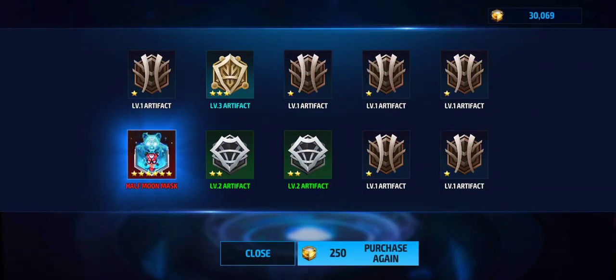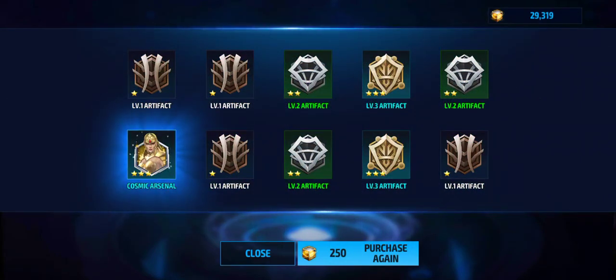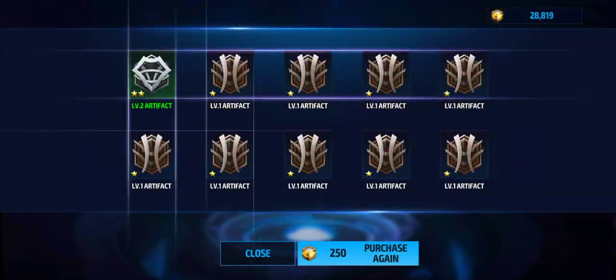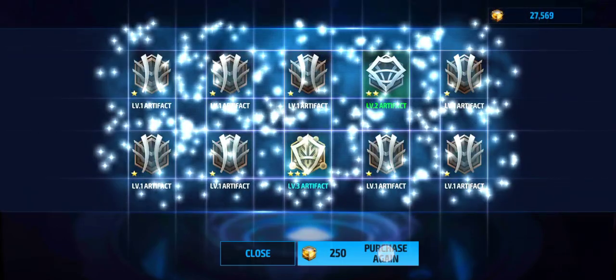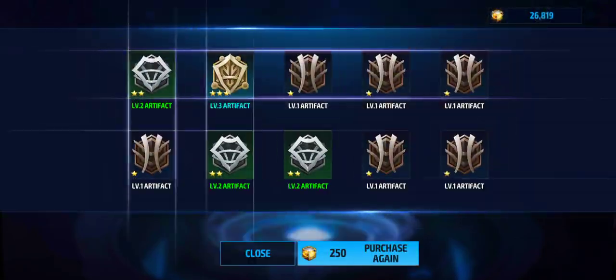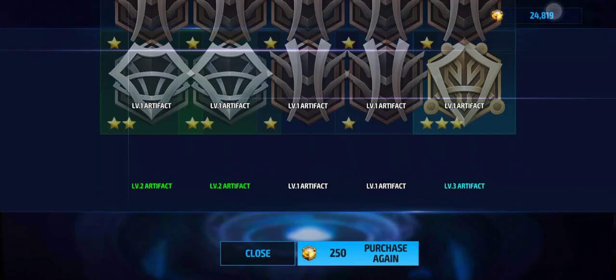Holy - got a six star! I have not seen a six star for a long time. It's Crescent - it's not the best six star you can get, but who knows, she might get a tier four before Luna, which would suck but it's possible. This is good, I'm happy with it. A three star - I've already got the deluxe pack but I'm still happy to see some picture artifacts come through. Pretty sure Crescent's artifact is actually quite a good artifact for her. I wonder if I already have it at high level - I probably do.